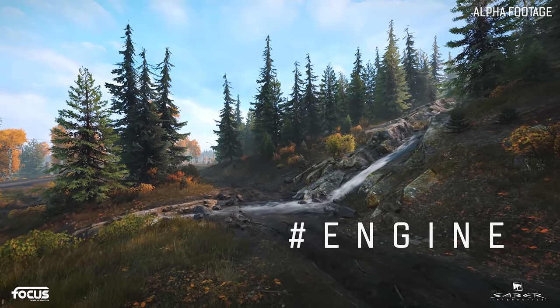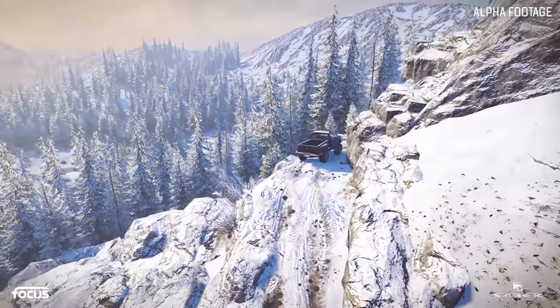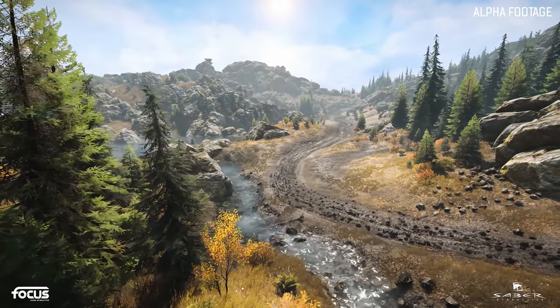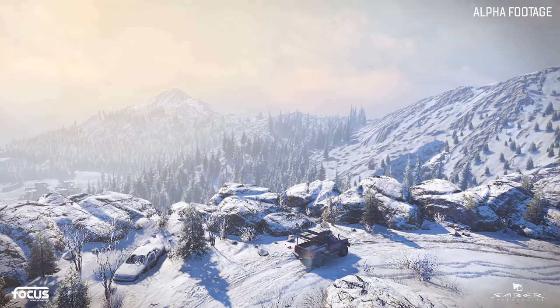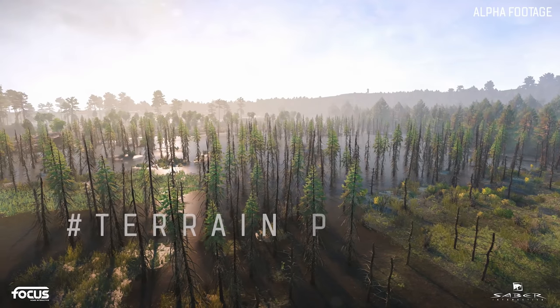Mud and water have been improved, but now we have the addition of snow and ice, and I think that's going to be awesome. I can already imagine myself falling down the side of a mountain, going off a snow drift or something like that. Snow physics are completely new — this takes into account vehicle momentum, snow depth, and snow wetness.